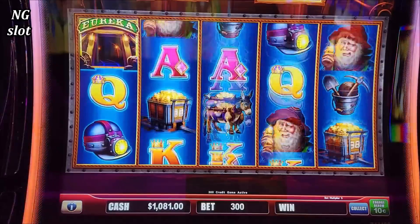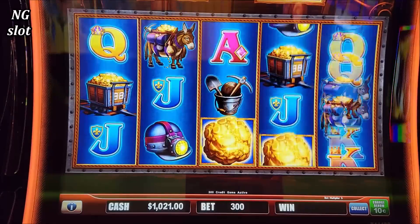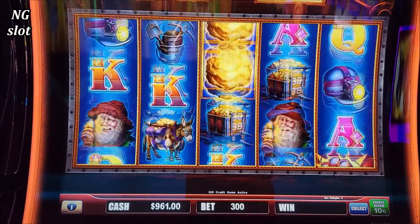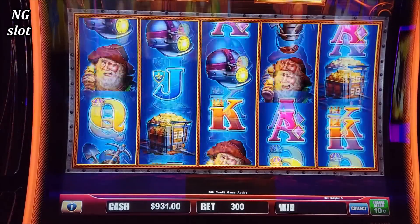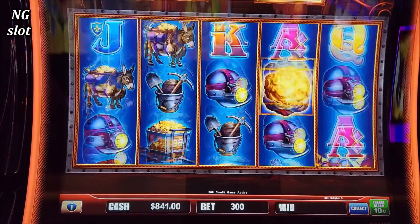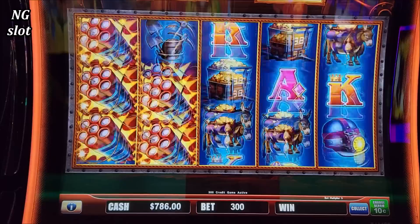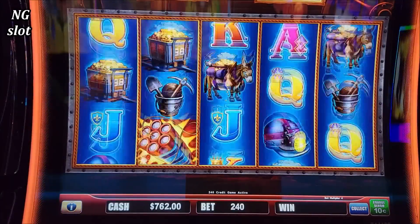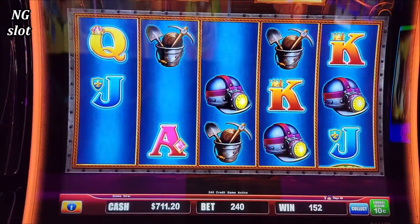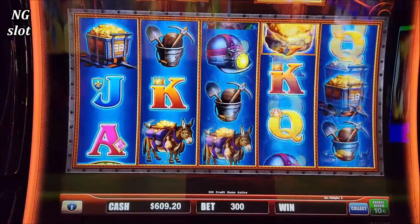Let's go back to $30. What's happened with you Eureka? Again you forgot NG sir? Please don't forget about that — I really feel bad when you do it. That's a 24 dollar result. That is very shameful. Let's go back to $30.